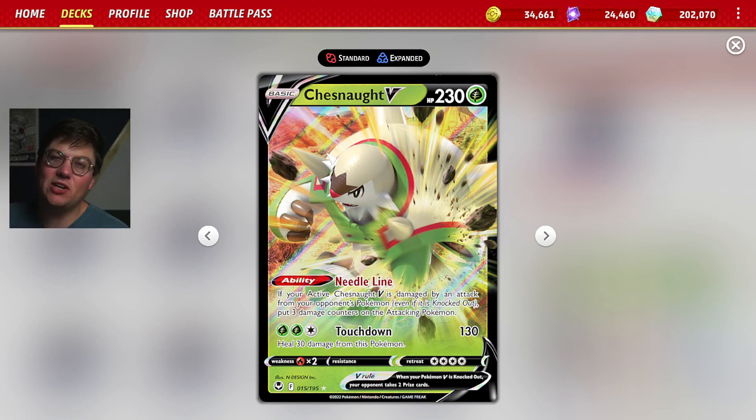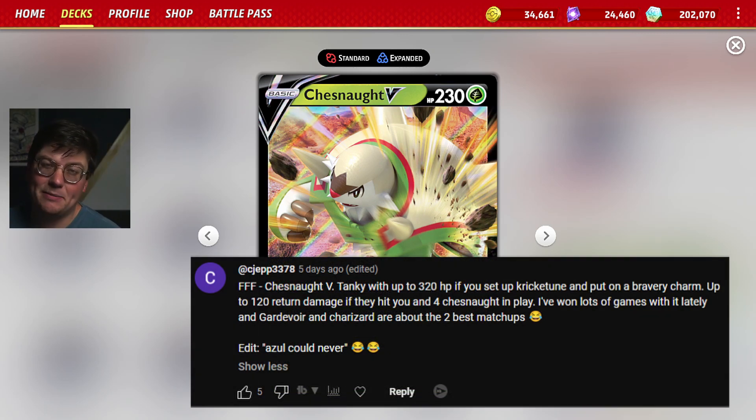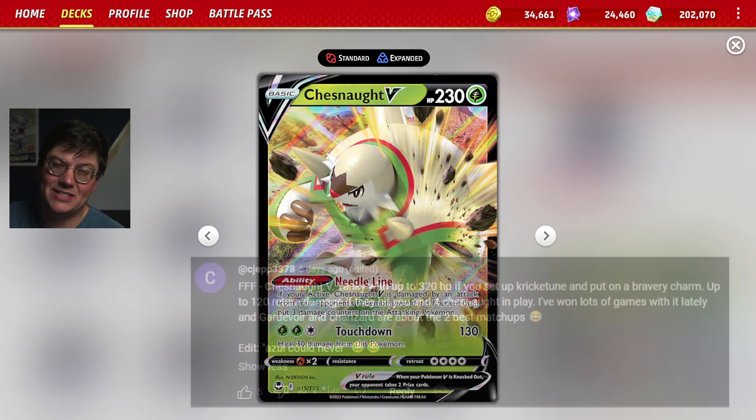Today's deck features Chestnut V, which is an absolutely absurd card. If you've never read it — thank you to CGep, this is a Fan Favorite Friday creation. If you want to get your ideas down in the comment section below, I play a deck as chosen by you, the fan. Get down there and either leave a deck idea, a deck list, or like somebody else's comment.